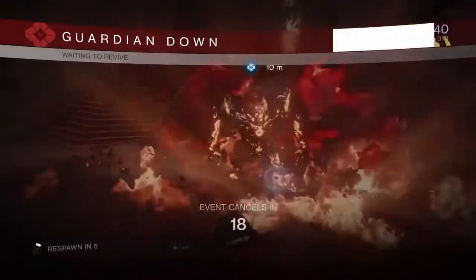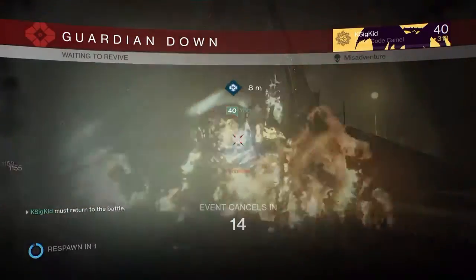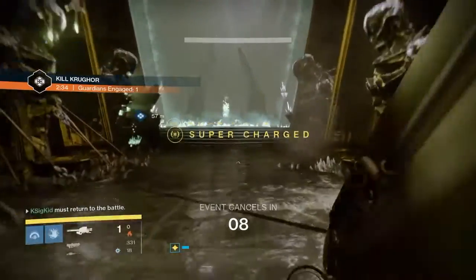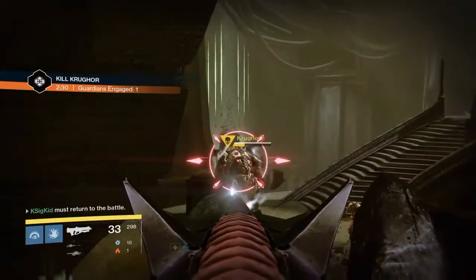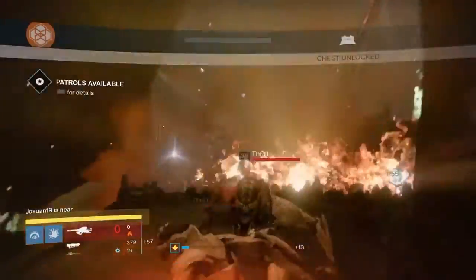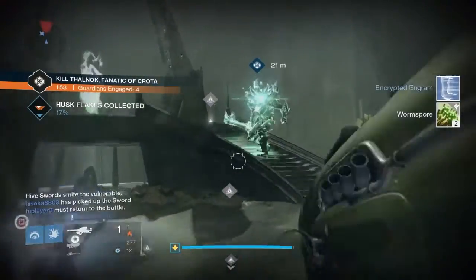To test it out we're going into the Court of Oryx. This is Kruger on the reciprocal runes so not really too difficult, but I wanted to see if I could potentially kill him with one rocket. I didn't, but let's take a look at where his health actually is. Whenever we get back into the arena you can see that one Dragon's Breath nearly took him out — nearly completely. So if we kill one more cursed thrall and then shoot him again, this should pretty much destroy Kruger. Not bad at all — that is pretty powerful, far more powerful than in year one.